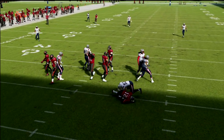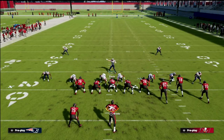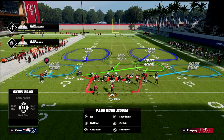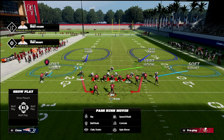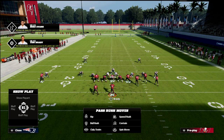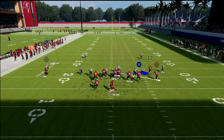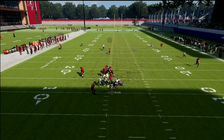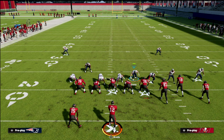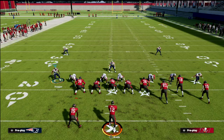If they do block their running back, he can certainly pick this up — I'll show you what you can do to counter that. What we can basically do is take this linebacker and put him on contain. You have to slide him in just a little bit. With two contains, that running back won't have a chance at stopping the looper — as you can see, we're going to be able to loop in. So if they're consistently blocking the running back to pick up your pressure, this is an easy solution.